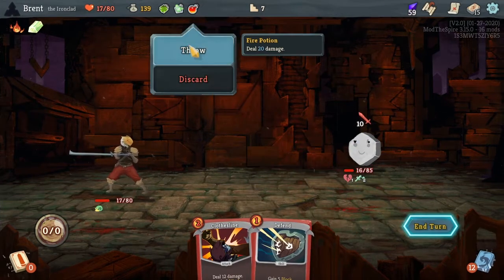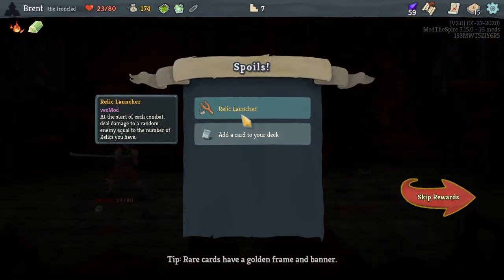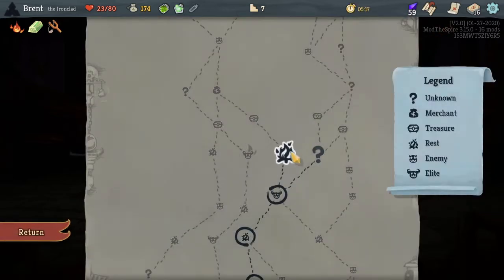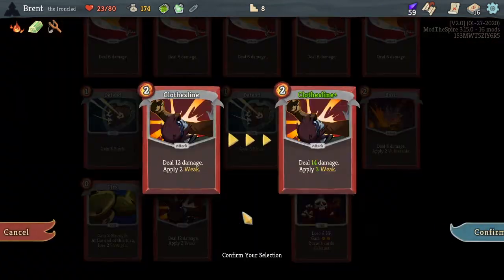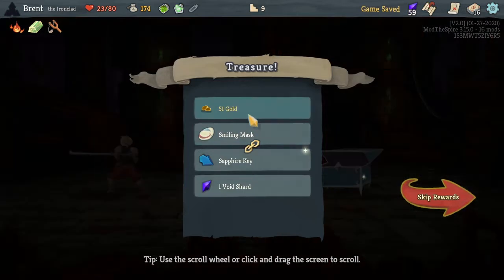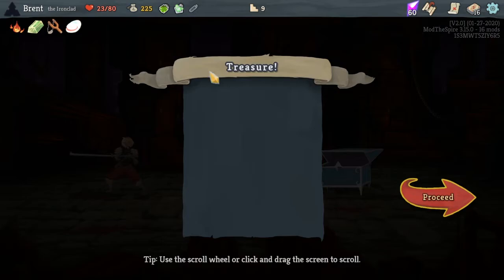He gains weakness. Relic launcher — at the start of combat, deal damage to a random enemy equal to the number of relics you have. Could be good. Offering or Carnage — I really like Carnage as a card but Offering is also really good. I think we'll do that. Weeks are great, just a great status. Smiley Mask — merchant's card removal always costs 50, which is good to get early.